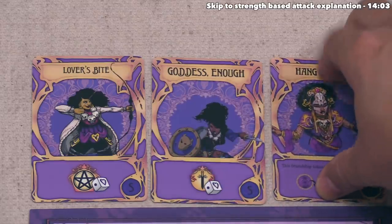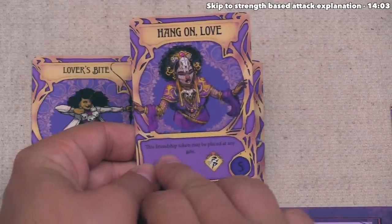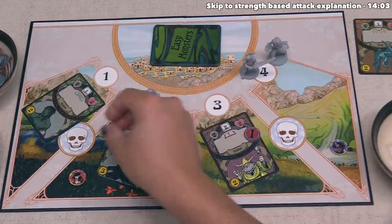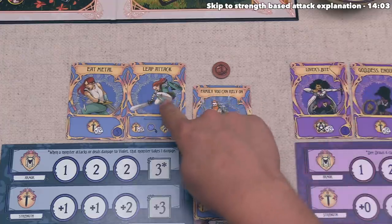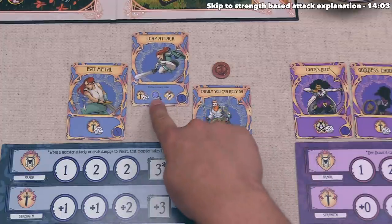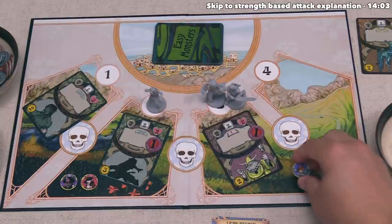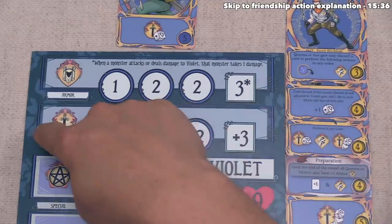The wholesale slaughter card is done. Next, Dee uses 'Hang On Love,' which lets her place a friendship token onto any gate and gain a movement action. We put the token on gate two, then move Dee to gate three. After that, Violet uses 'Leap Attack,' which lets her perform these three actions in any order: a strength-based attack, placing a friendship token at her current gate, and a movement. Violet moves from gate four to gate three, then places a friendship token there.